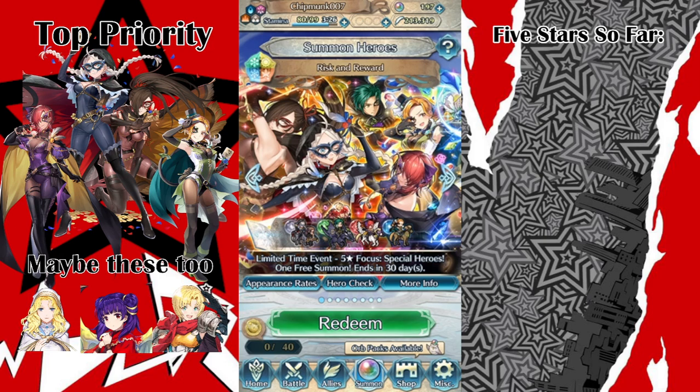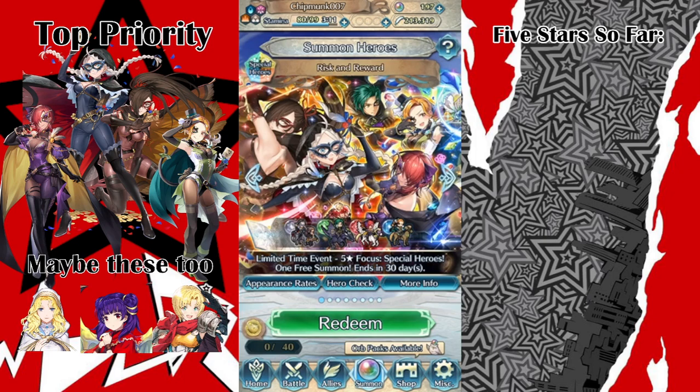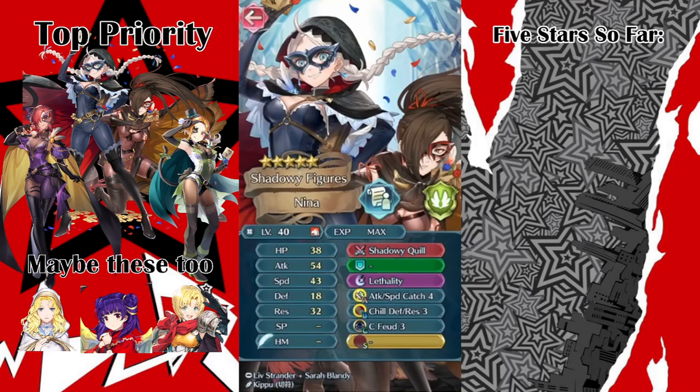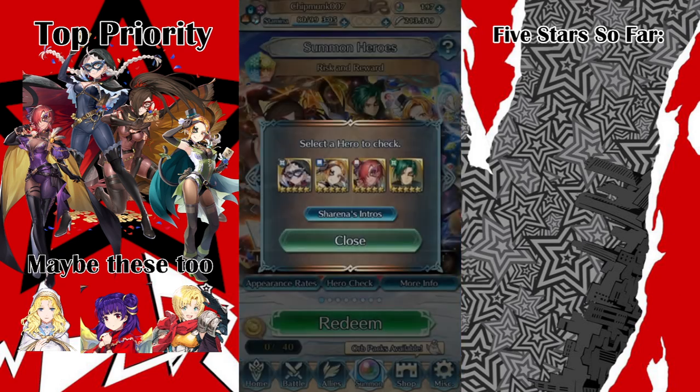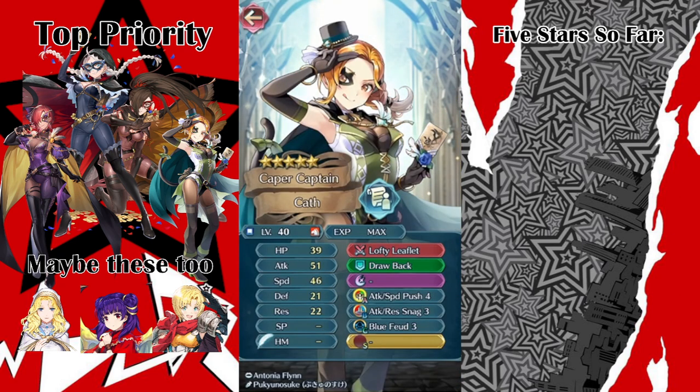Very, very, very beautiful banner — everyone looks great. We have a starting lineup of Nina, Kagero, Cass, and I don't have Layla, but I do have the new Resplendent Matthew, so maybe he'll help a little bit.